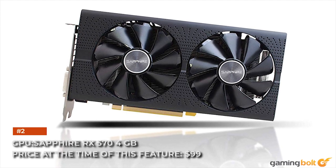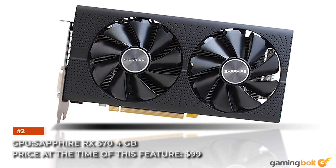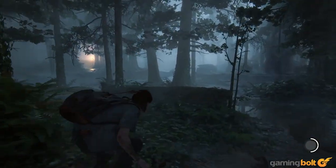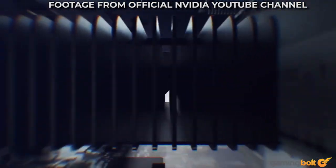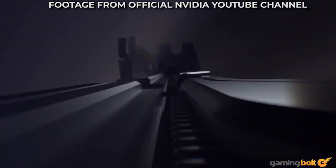GPU: Sapphire RX 570 4GB, priced at $99 at the time of writing. The GPU is the PS4 Pro's strong point — relatively speaking. The way the lower mid-range GPU market has been heating up, a lot of options now exist in the $200 to $300 range that'll blow the Pro out of the water.